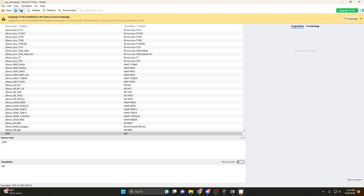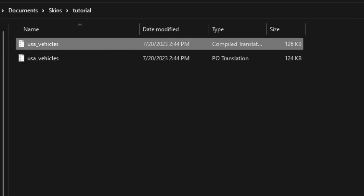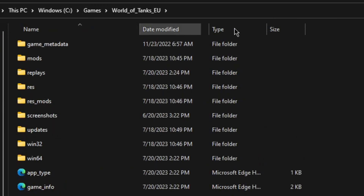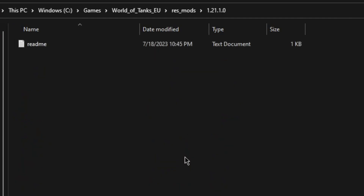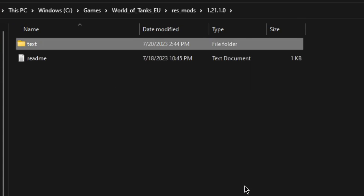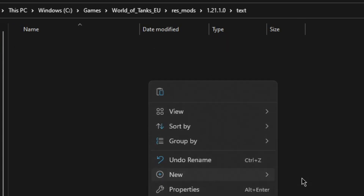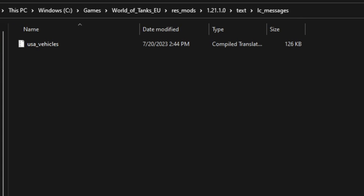Hit save in PoEdit. When you save, it exports and compresses everything back into an MO file. Refresh your folder and you'll see the new MO file. Copy that file. Go to whatever client you want to mod — World of Tanks EU — and go to your resmods folder, then the current patch folder, because otherwise it won't work. In there, make a new folder called 'text,' then inside that make a new folder called 'LC_messages' — lowercase L, not uppercase I. Paste the new MO file in there. If you're in the game, restart it.